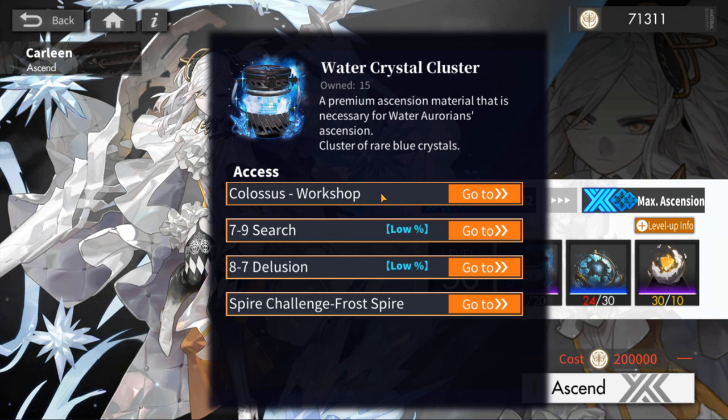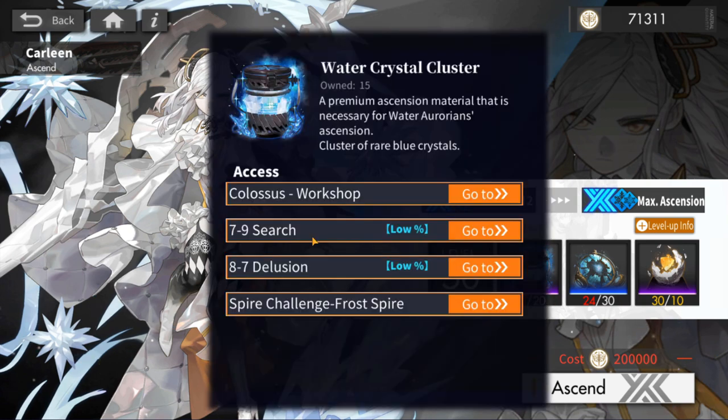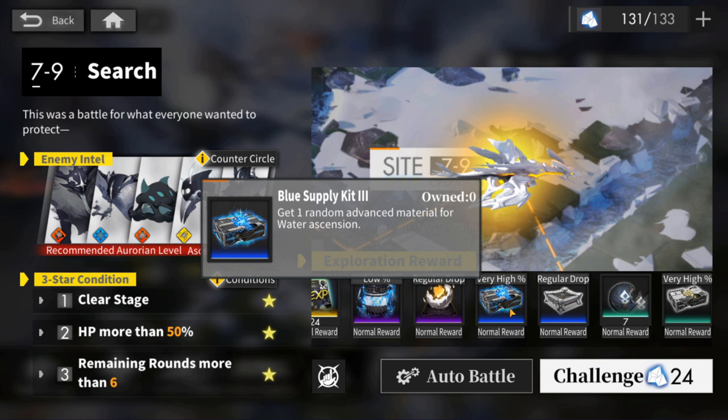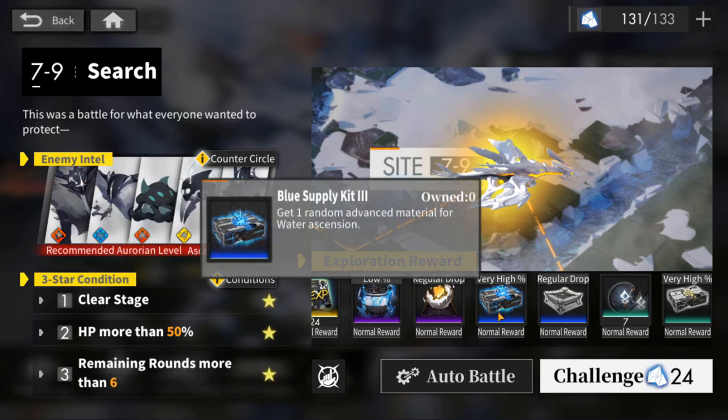Aside from farming, you'll also be crafting in the workshop. In terms of the Tier 3 Elemental materials, do not farm Chapter 5 or Chapter 6. It is also a regular drop in Chapter 7 and Chapter 8 — you get two blue chests, giving you one random Tier 3 Elemental Ascension material guaranteed. So if you're farming your Tier 4 Ascension material in Chapter 7 or 8, you're also farming your Tier 3 at the same time.